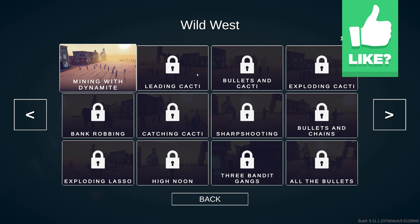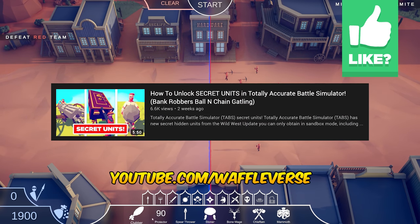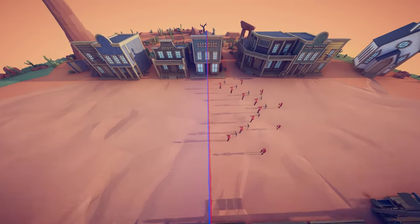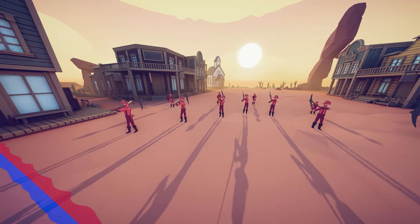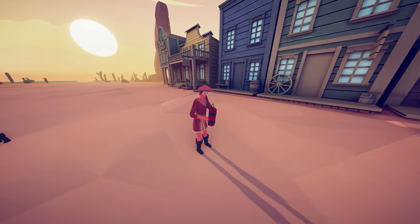Mining with dynamite, leading cacti, bullism cacti. I know what some of the units look like and one of them is like a cactus and stuff. I did already do a video on my second channel showing the secret units too. Looks like we have some units here with a pickaxe, like a miner unit. And there's a dynamite unit too. So we've got a pickaxe guy and a dynamite gal, I think.